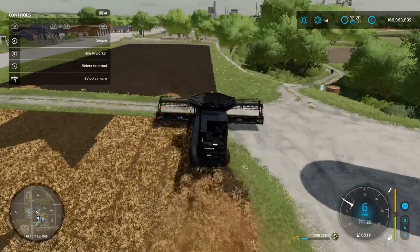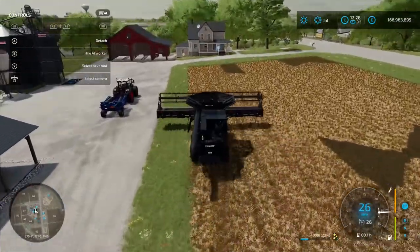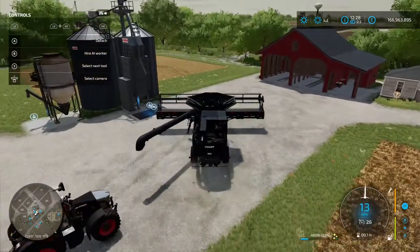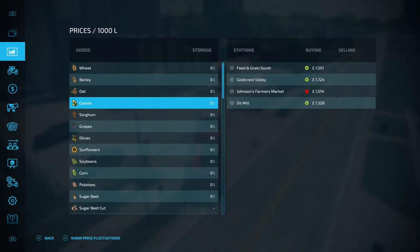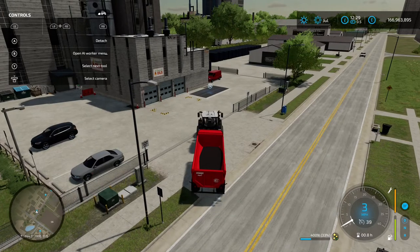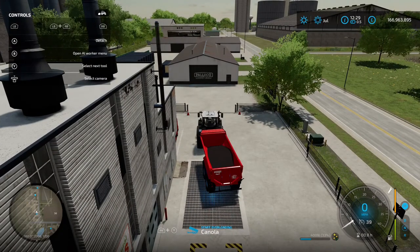The field is harvested. We'll unload into our silo because there are three options for what you can do with canola. Your first option is to sell the crop as-is — the best price is Goldcrest Valley at 1724 per thousand liters, but you need a train for that. On the base map, the Oil Mill sells at 1528 per thousand liters. Pull over the unload icon and press RB and Y to sell your canola there.